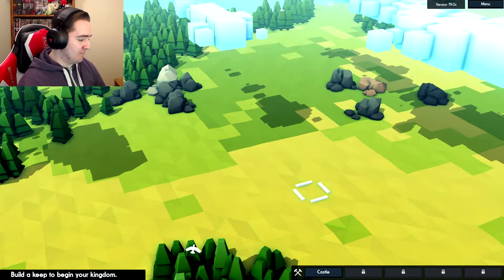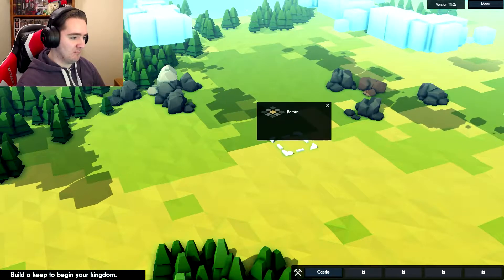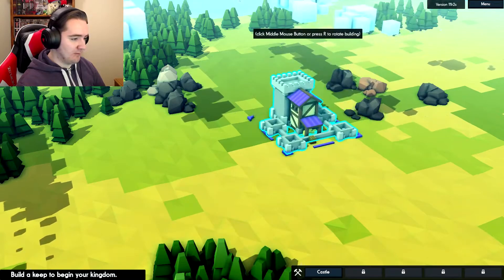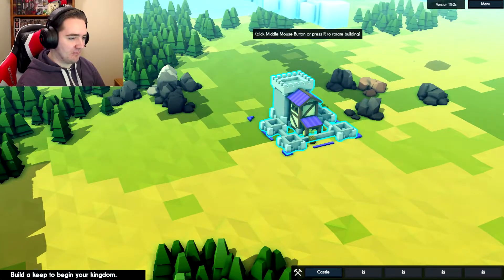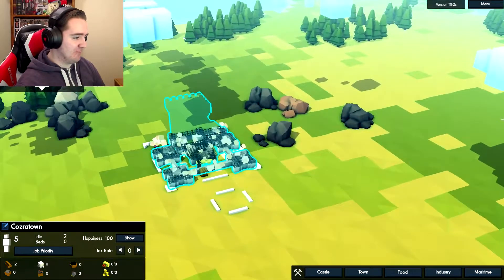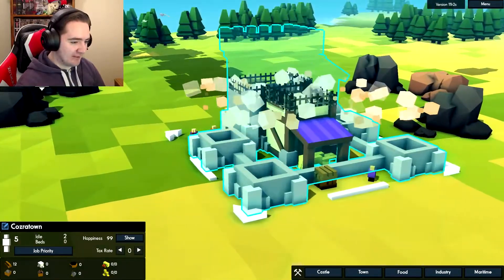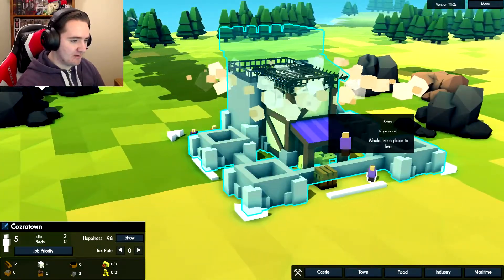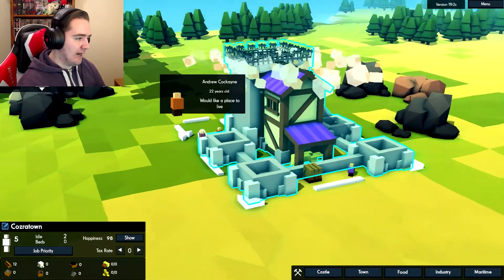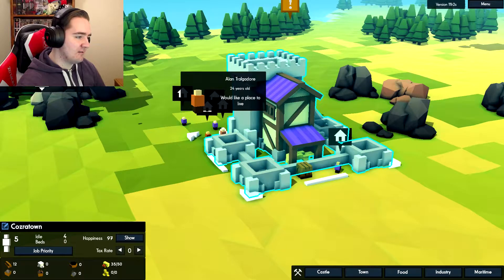So here we go - unpopulated land. Build a keep to begin your kingdom. All right, let's chuck it down right here. Keep - oh cool, here we go. Let's chuck this down right here. Your first hamlet - achievement unlocked! Oh that's cool, it's like slowly building up. You can see our little dudes down here. We got Zemu 17, Andrew Kokani. That's cool.